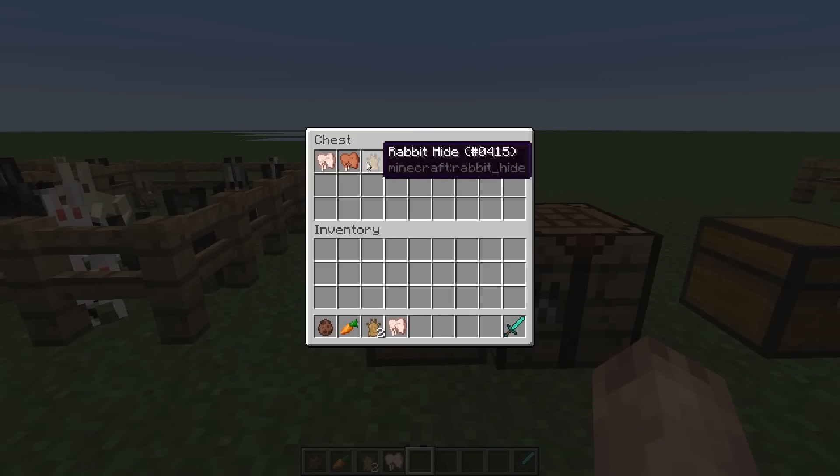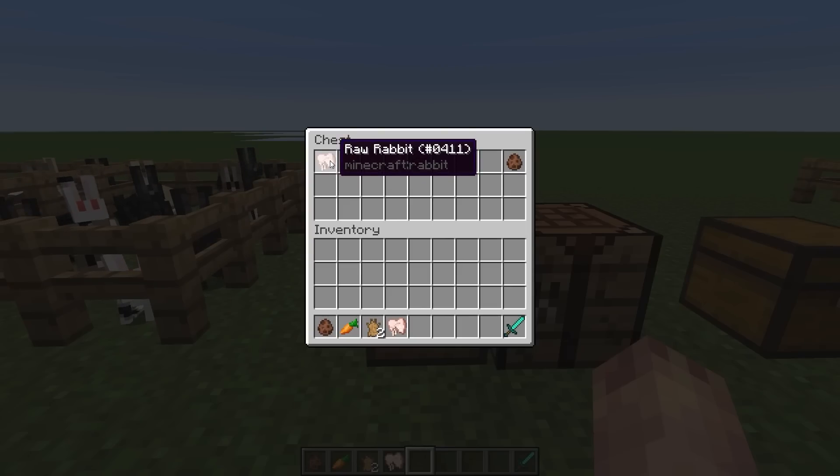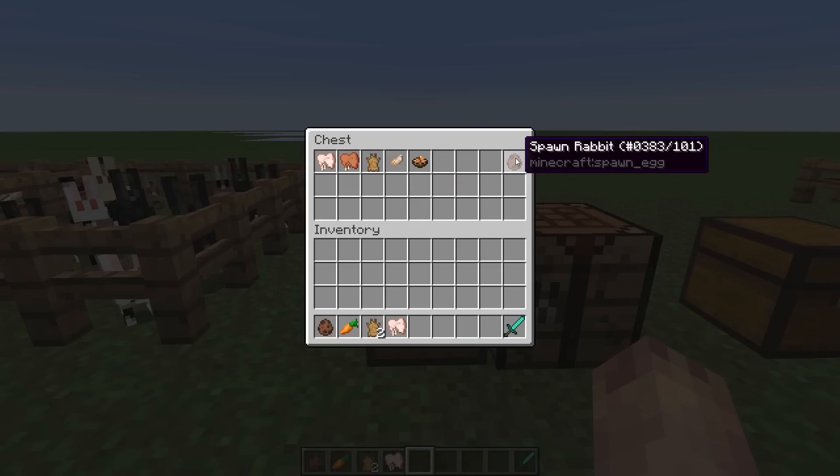There are a bunch of different items that come with this rabbit update: raw rabbit, cooked rabbit (which is just the raw rabbit cooked), rabbit hide, rabbit's foot, rabbit stew, and also the rabbit spawn egg.